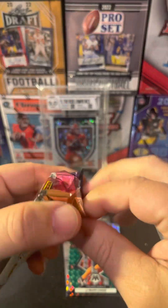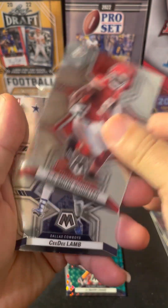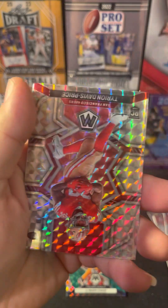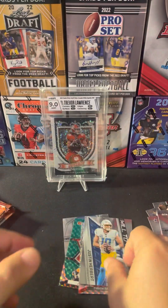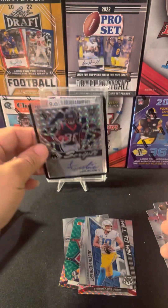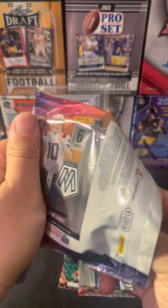Second pack: got JuJu Smith-Schuster, CeeDee Lamb, Drew Lock, Robert Woods, and the silver is Tee'Von Davis-Price. Also a Will to Win Justin Herbert. I think out of a blaster box my best pull was a John Metchie auto. Like I said, I haven't pulled many blaster boxes because they're a little bit higher priced and they're pretty hard to find - they go pretty quick whenever they hit the shelf.